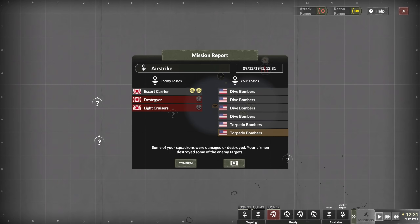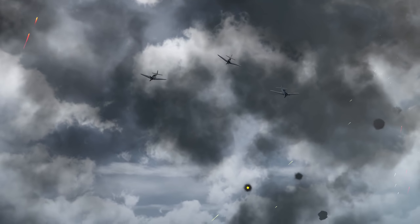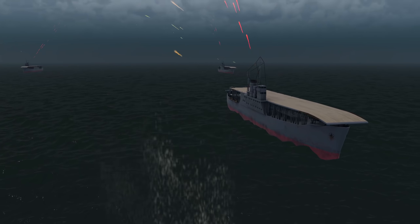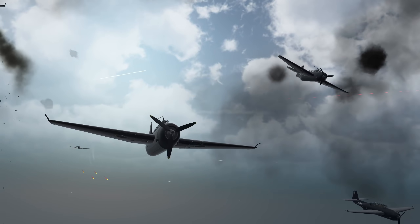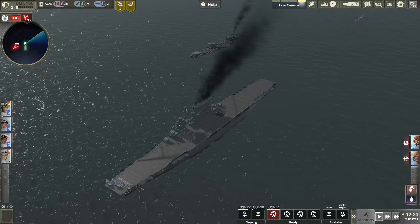Our airstrike was way more successful than I expected. It looks like the light cruisers and the destroyers were taken out, and these yellow torpedo bombers appear to be damaged. We actually have a replay movie we can watch to see exactly what happened on the mission. They're attacking the carrier - well, that's not what I told you to attack, but okay. I don't think we actually sank the carrier, but destroyer and light cruisers are taken out. Heck yeah!